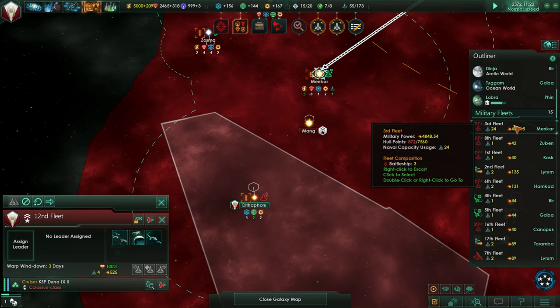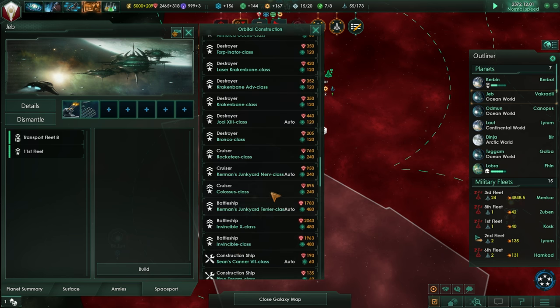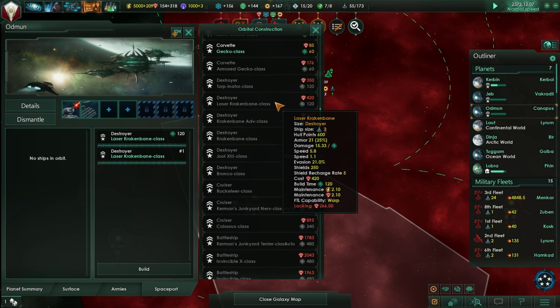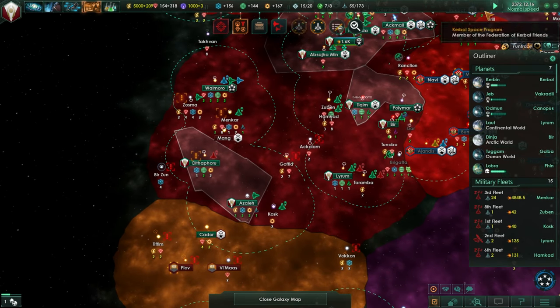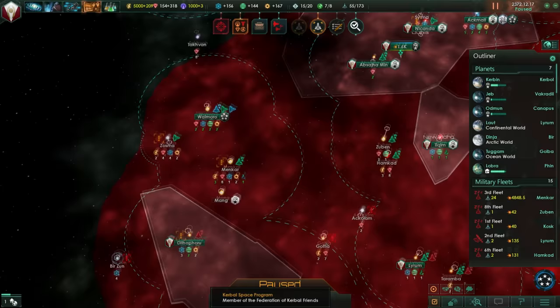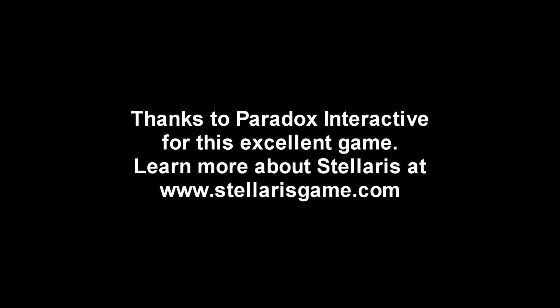I don't want to lose Dithothoru again — it's not looking good for us. We have reclaimed Dithothoru temporarily, but I'm going to pause it here. Our success so far in this episode is starting to be overturned with the arrival of this new fleet — that's what we'll have to tackle in the next episode. Thank you for watching. I hope you enjoyed this episode. If you did, please press like, leave comments or suggestions below, and I'll see you next time.